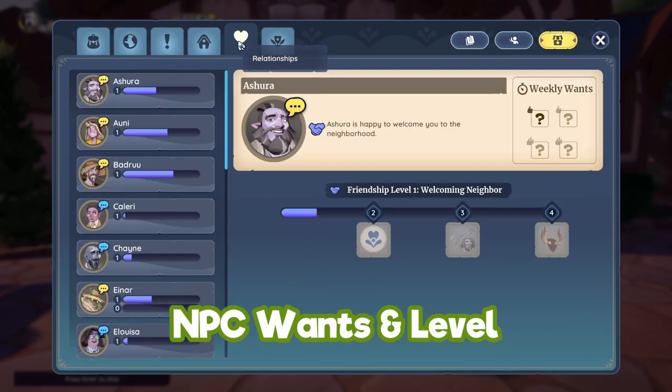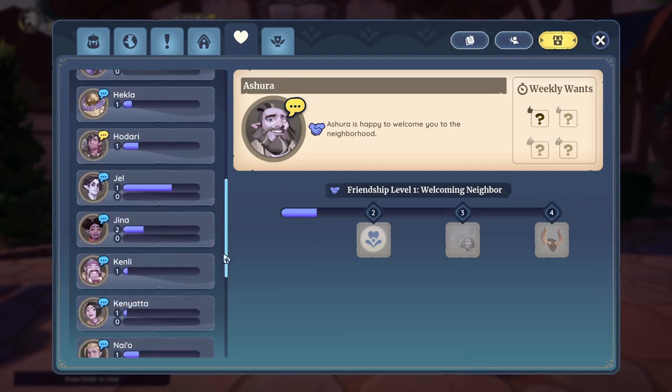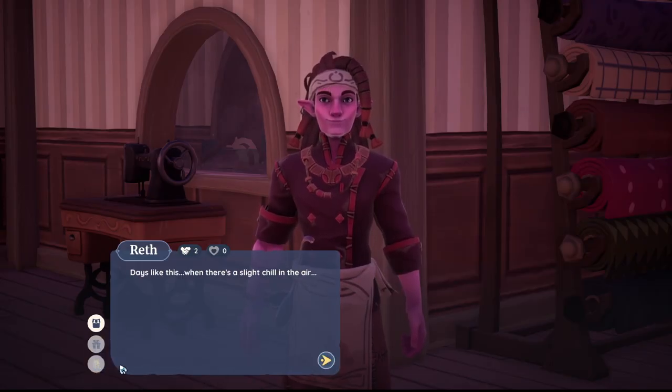If you want to track your NPC level and wants, open your inventory and head to the heart tab. On the heart page you'll see all your NPC levels and wants. If you don't know what they actually want you can head to that NPC themselves and simply ask them.